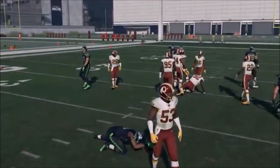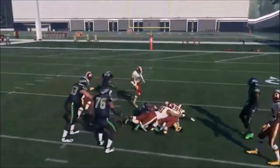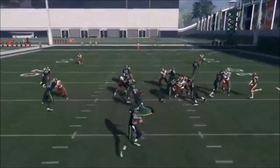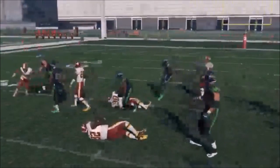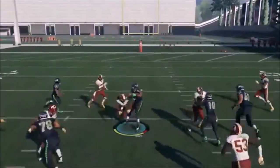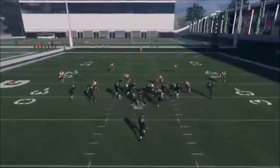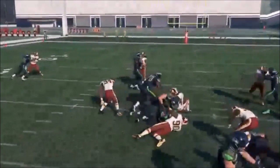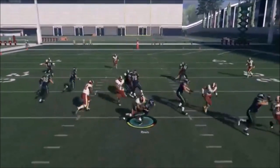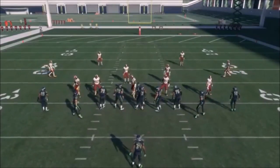I don't find the Halfback Wham to be the most consistent play, but a lot of people swear by it. It can get stuffed, but it can also be a pretty good play. To me I prefer a regular dive, but that's a pretty big hole to run through. EA and Madden have known about this for a while and never fixed it. Sometimes you get really massive holes up the center — that's really good blocking. It's kind of easy mode. I think it's only found in this formation, maybe one other. It's not really my play but it's a good capability to add to your arsenal.